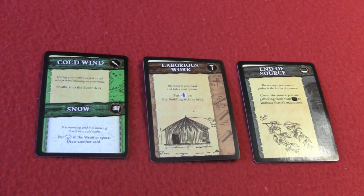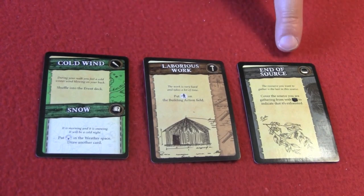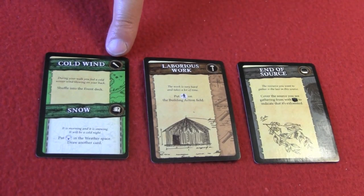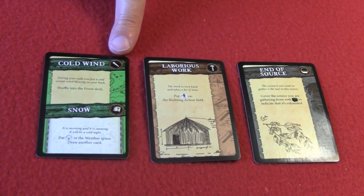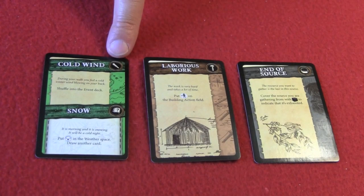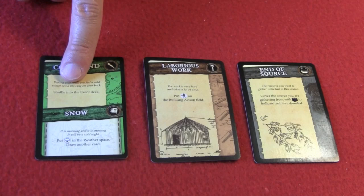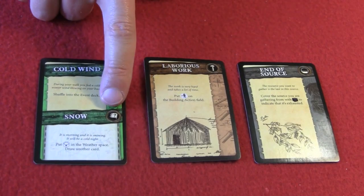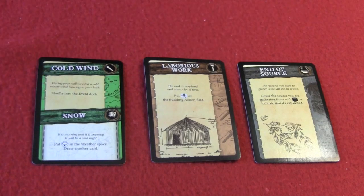In some cases, the card may be divided into two segments. For instance, this exploration card — if you draw it as part of an exploration action, you'll do this top part, which says to shuffle it into the event deck. And then later on, when you draw it out of the event deck, you'll do this second part, which actually gives you a threat.